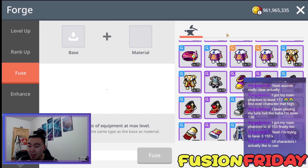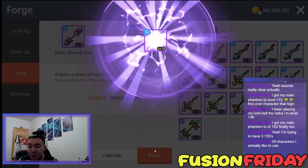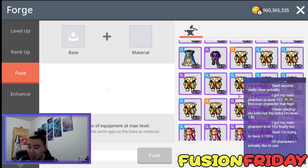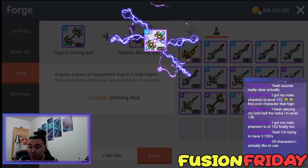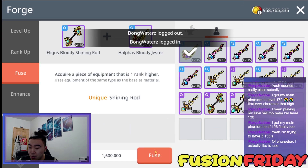I got another L.A. Ghost with Unique Potential. Jesus. Bless me with another Emblem Shining Rod. We got another Epic Potential one — nice. I went to the Emblem one; I don't know if I missed that. If Nexon's listening... We got another Jane Shining Rod — nice, we take those.